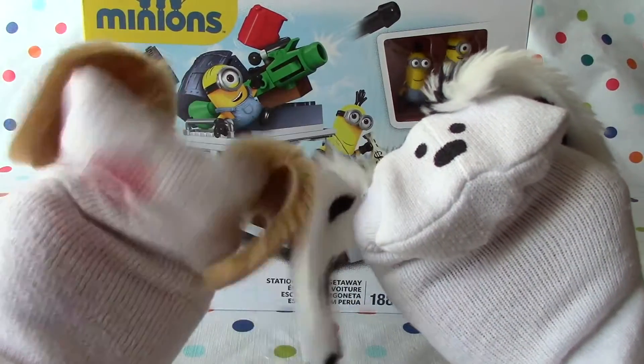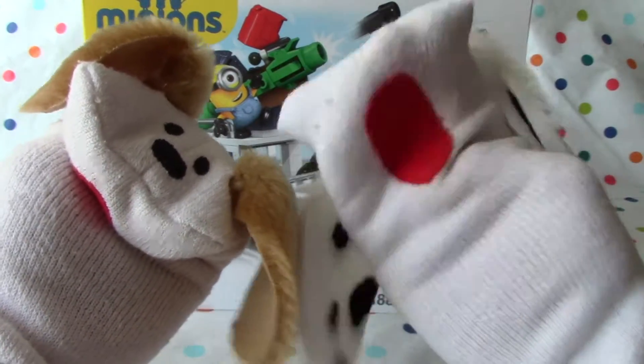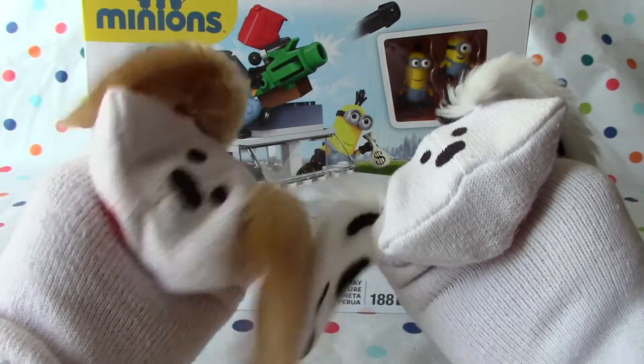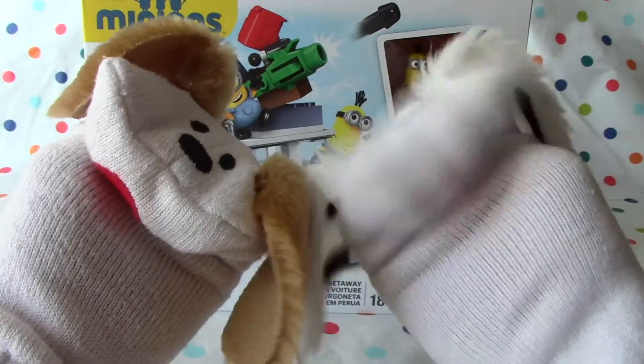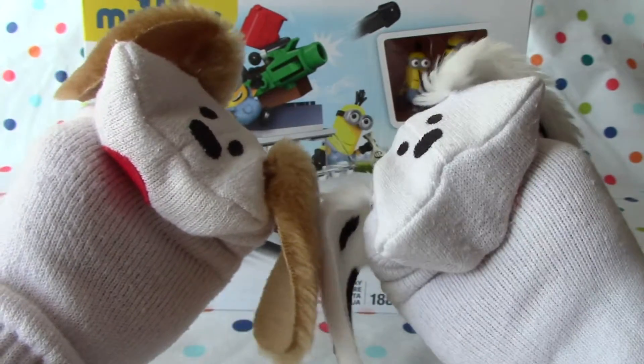Hello boys and girls. Welcome to Jabu Lani's Playhouse. I'm Jabu and I'm Lani, and today we're going to look at the minions again, aren't we Jabu? We sure are. This is Megablocks Minions and this is the Station Wagon Getaway. Looks like a lot of fun. It's got a rocket launcher as well, so it should be fun, and two little minifigs. That's right Jabu. Two of the minion characters — it's going to be fun. Let's check it out.